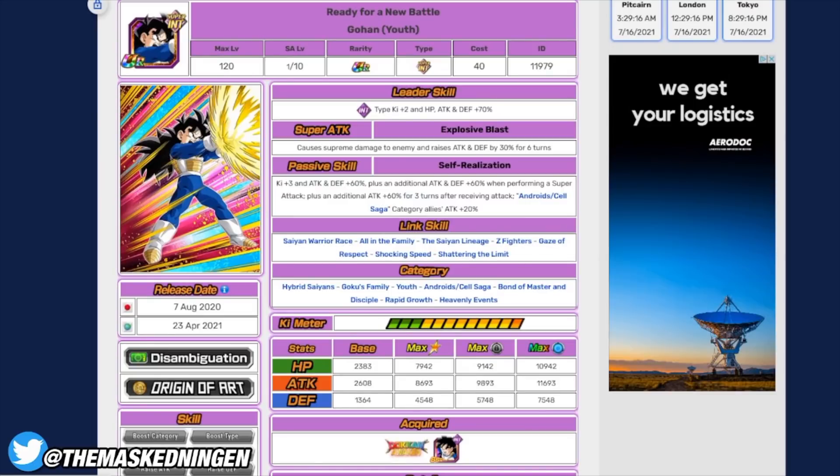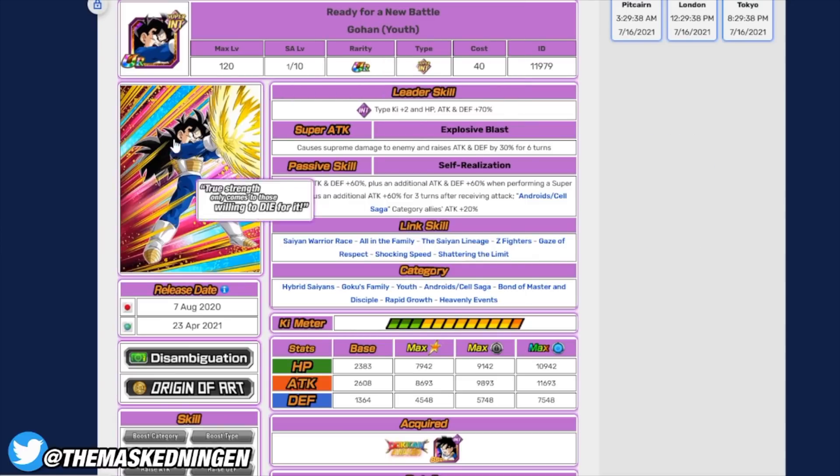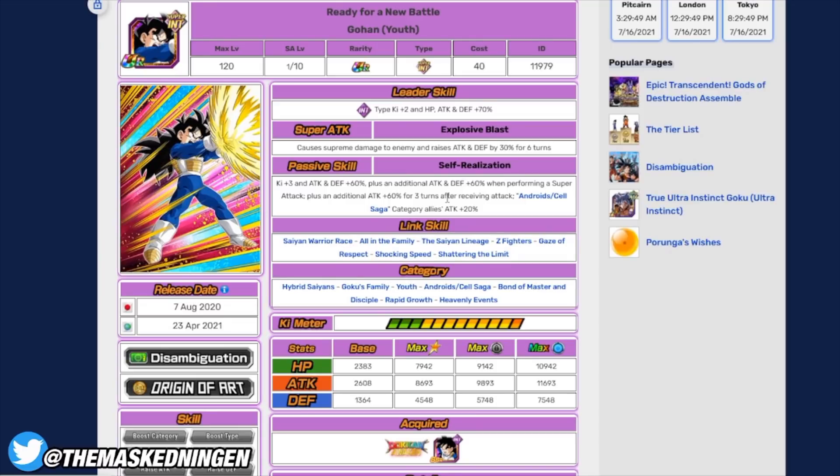For a couple of honorable mentions, we have INT Gohan from the World Tournament. After his EZA he's fairly decent — after super attack he has pretty good defense, but that's really all he's got. He's an honorable mention because you pick him when you've got your first five units and don't know who to put in slot six. You're probably going to use him off rotation since he needs to super attack first, but he stacks for six turns, has decent links, gives himself key, and tanks pretty well. He's a solid pick for slot six.